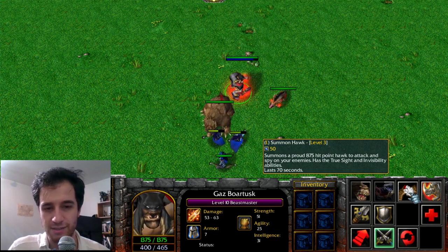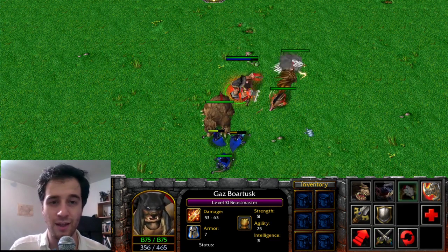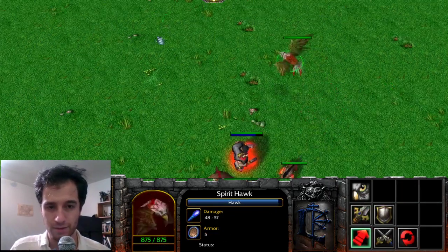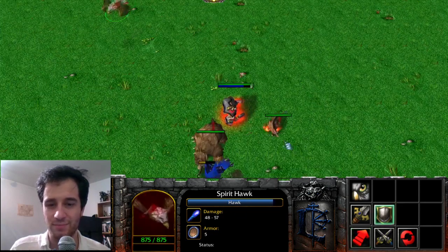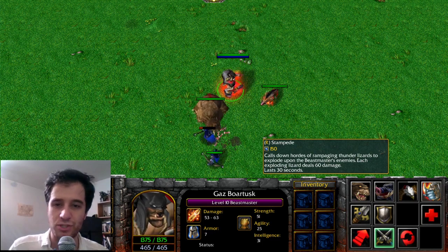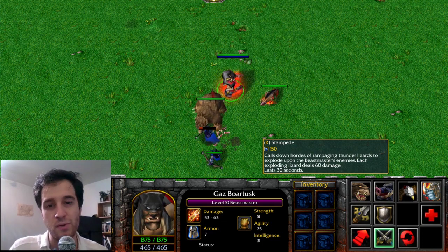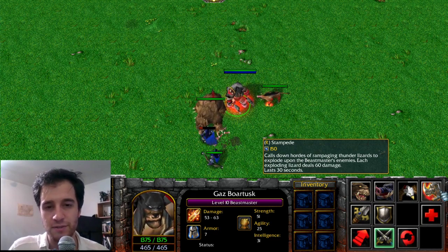The Beast Master also has Summon Hawk, which creates an invisible Hawk unit. In Warcraft 3, this Hawk can attack. The Beast Master's Stampede creates sprites which travel across the screen and when they collide into something, they explode, dealing damage. This was transformed into Tinker's March of the Machine ability.